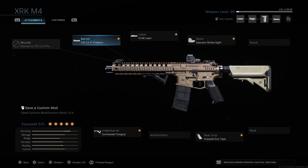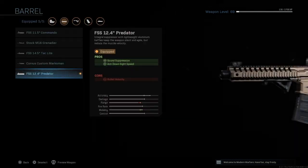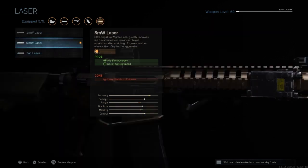For the second weapon we will be using the M4. We all know this is probably one of the best guns in the game. For the barrel we will be using the FSS 12.4 inch Predator, reason being sound suppression — very important — and ADS speed, again very important, because if you don't have anything on this gun it's going to be very slow. You don't want that especially when you're getting into close quarter combat. For the laser you can either go tac laser or the 5 milliwatt laser.